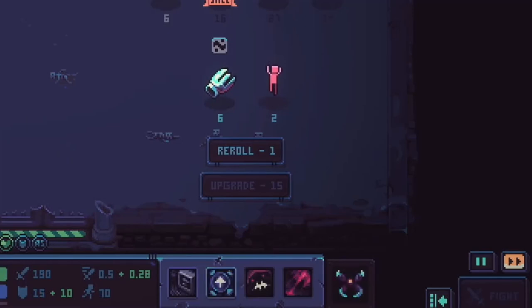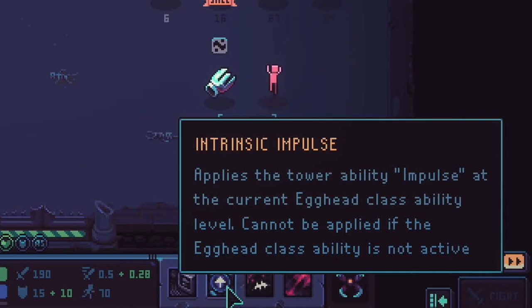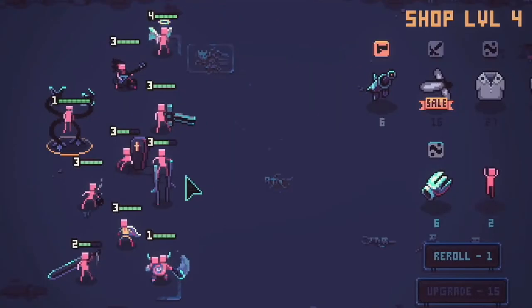The Egghead class has Intrinsic Impulse. It applies the tower ability Impulse at the current Egghead class ability level, and cannot be applied if the Egghead class ability is not active. Of course, with Eggheads, everything's super wordy. All it's saying is it's going to apply Impulse at the current Egghead class ability level. Maybe that's going to be really good, but it just reads like it's not as sexy as some of the other ones.